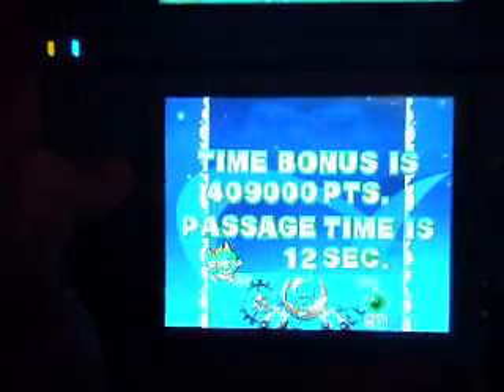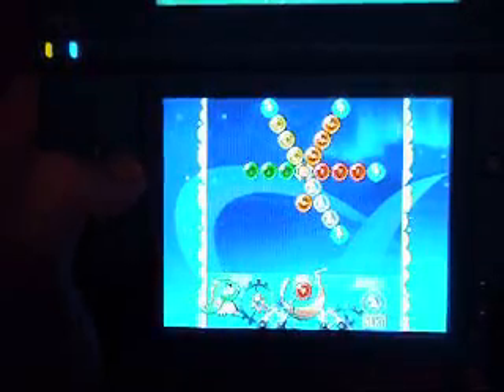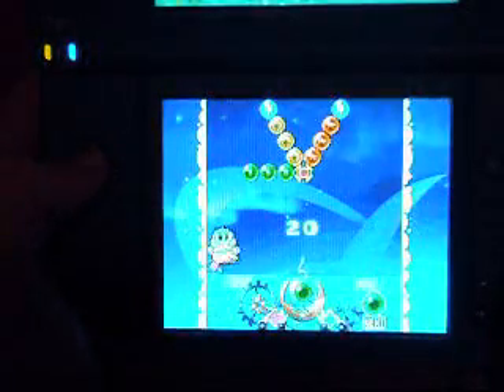The story of Space Bust-A-Move is fairly generic. Basically, Bub and Bob are asked by a fellow character known as Snone to travel to various planets in search of these things called Cosmo Bubbles. There are a total of seven worlds throughout the story, with each one featuring three mini-levels within each world. During each mini-level, it's your goal to collect these Cosmo Bubbles, and in order to collect them, you basically burst the other bubbles surrounding the Cosmo Bubble in the level.